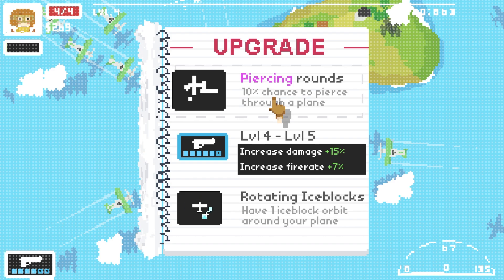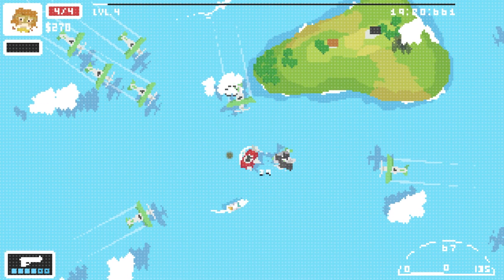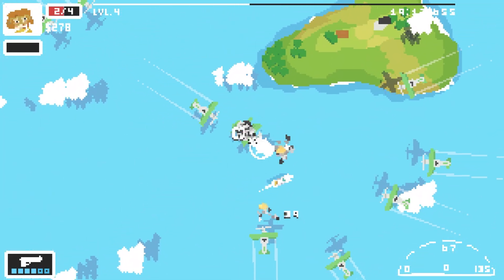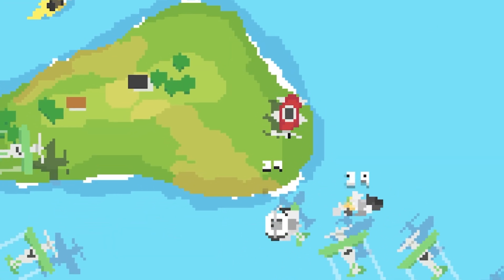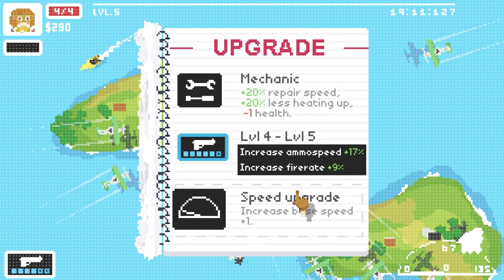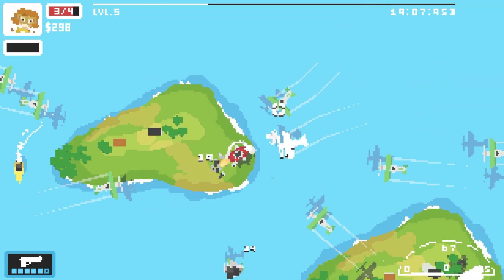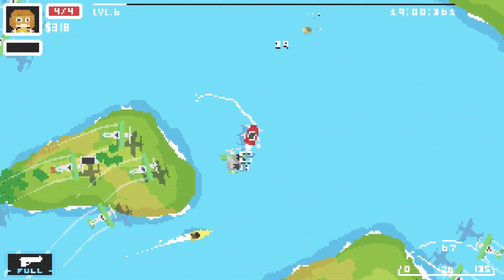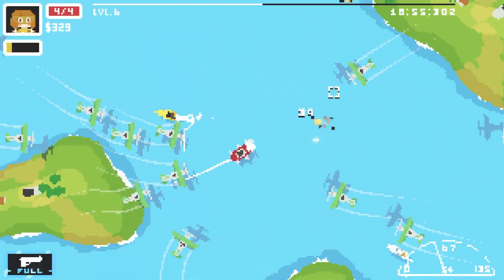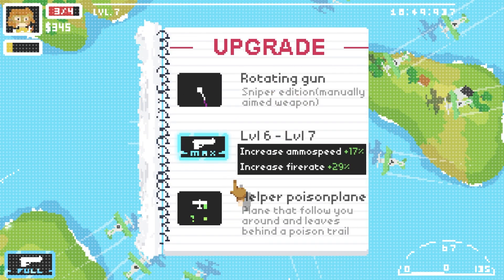There's a chance of piercing rounds - I feel like that's probably better than damage, or we could increase the fire rate. Let's do piercing rounds because then we do a bit of damage to the ones behind. We need to get out of here. We're upgrading again - let's increase the fire rate. I can feel that, it's a lot faster. Then increase fire rate again - this is really fast now. This is what the MAC-10 should have been.